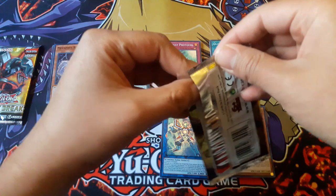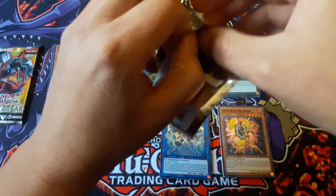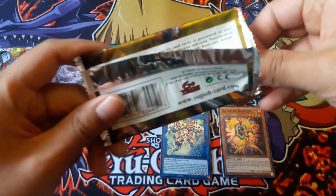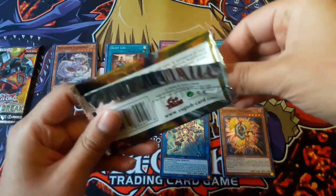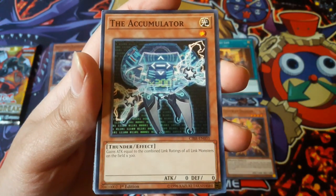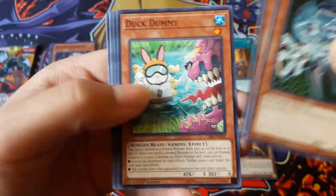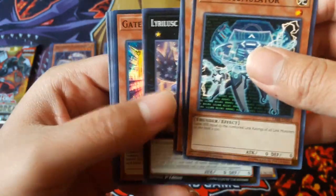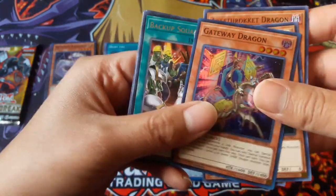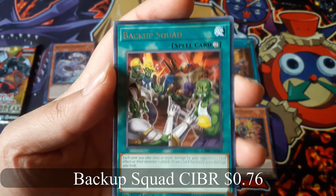Nothing above a super rare yet — hopefully get something. The Accumulator. Gateway Dragon for a super rare, Gateway Dragon for a super rare, and Backup Squad for a rare.